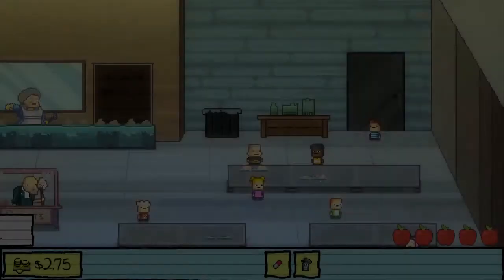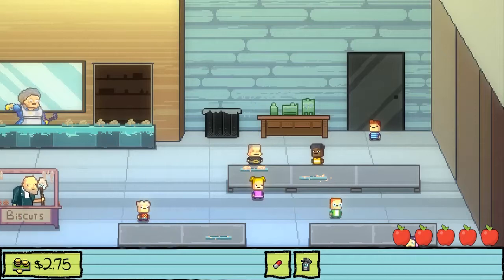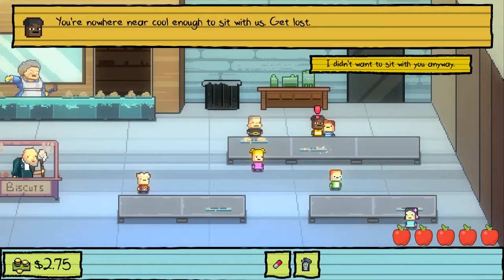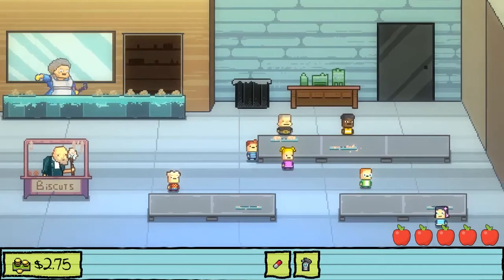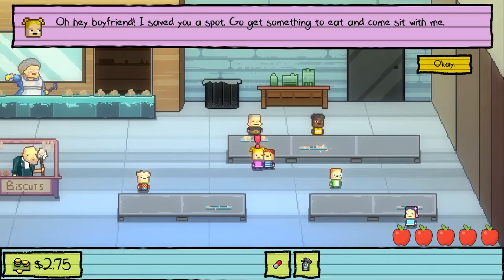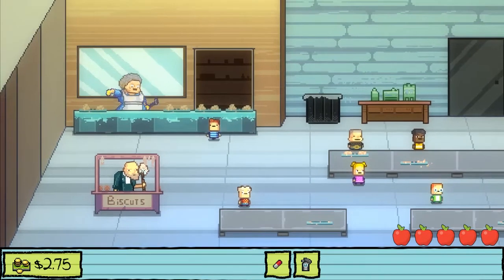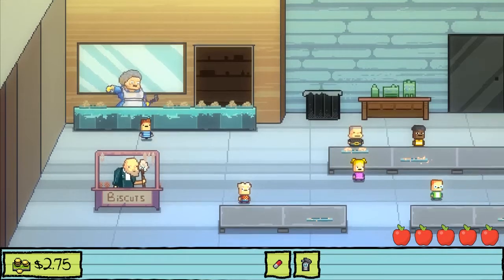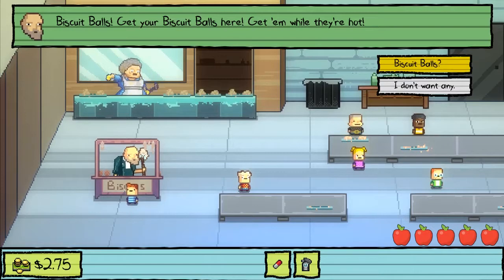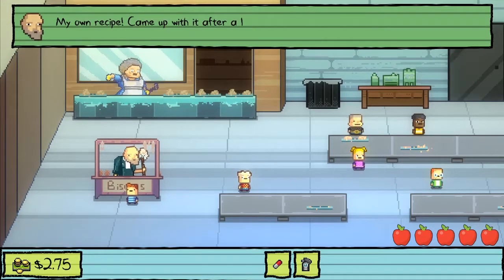Go to lunch. I have a breathalyzer! Hi there, you know we're cool enough to sit with us - get lost. I didn't want to sit with you anyway. But I can sit with Cindy. Oh hey, boyfriend, I saved you a spot - go get something to eat and come sit with me. Biscuit balls! Get your biscuit balls here, get them while they're hot. Biscuit balls, my own recipe.